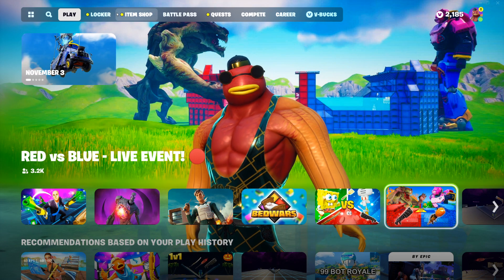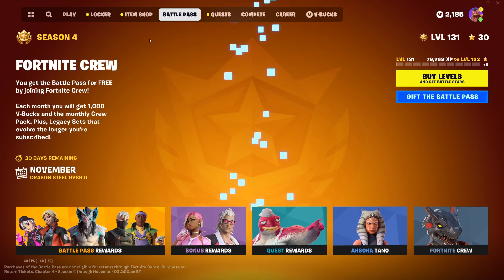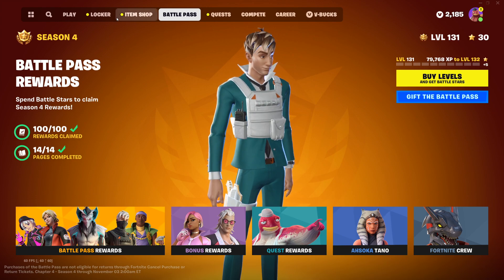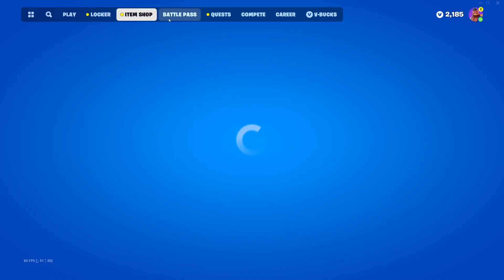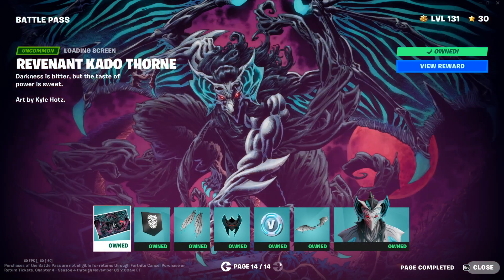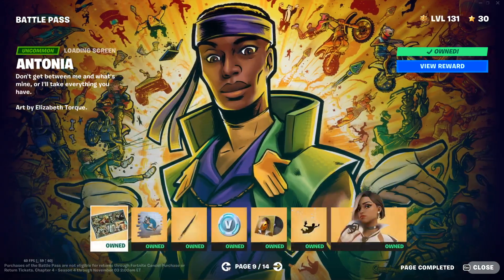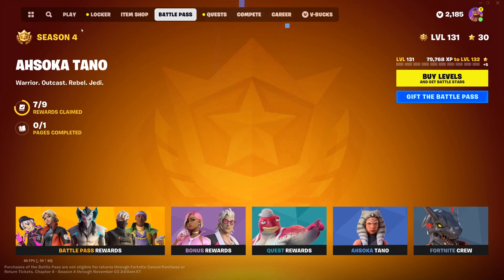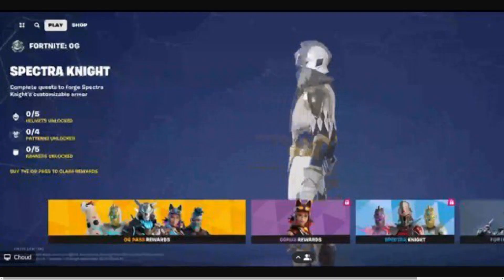We're gonna be talking about a few things — I'll show you all the skins and the map, it's kind of crazy. There is gonna be a new battle pass, so this entire current screen is going away. The new battle pass is going to feature 50 tiers, which means 7 pages of rewards, so we're getting 7 different skins. It's gonna be called the OG Pass.